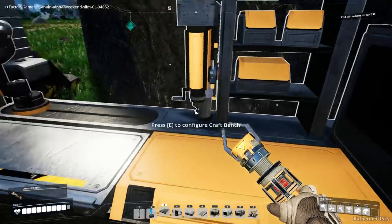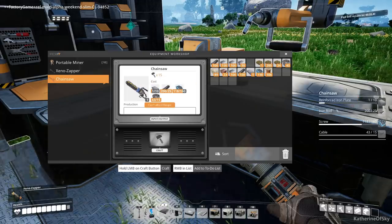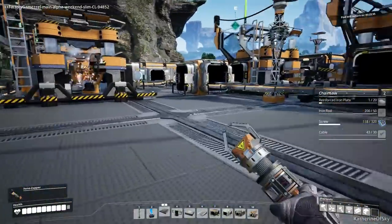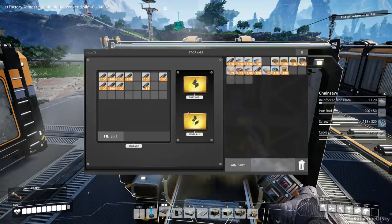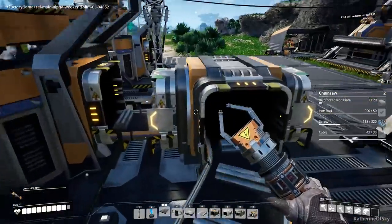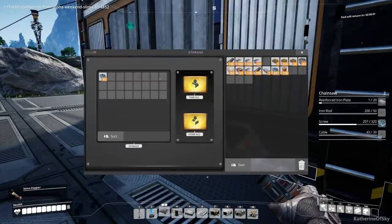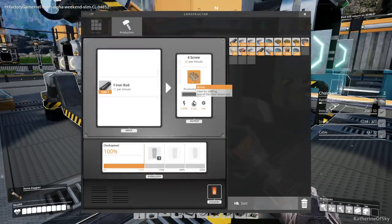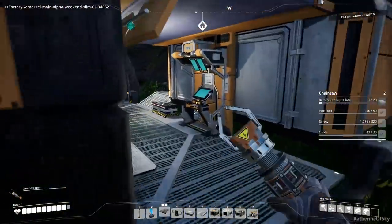The smelter is 30 a second, so I'm gonna build two chainsaws. Thinking about copper plates - should I combine those bands into a box and then split it again to make wire and cable, or should I just use one for wire and one for cable? We have 60 copper a second, so I don't think we need that much. One for each, but it's going to be complete overkill on cable.